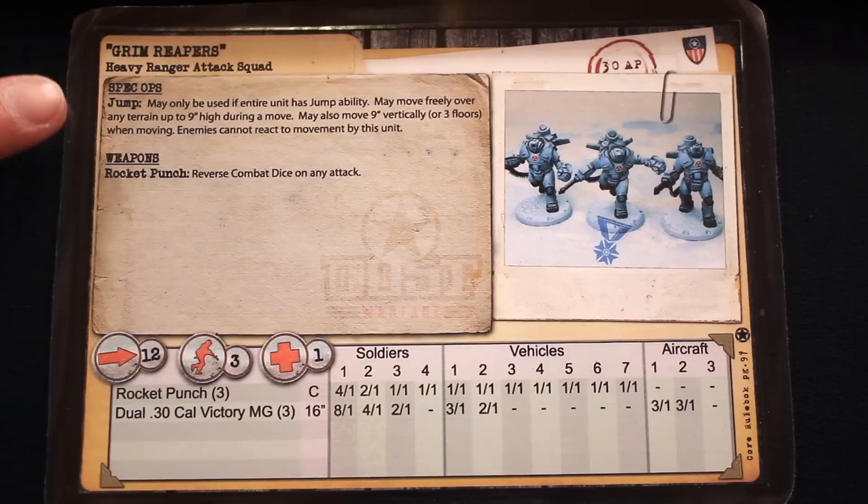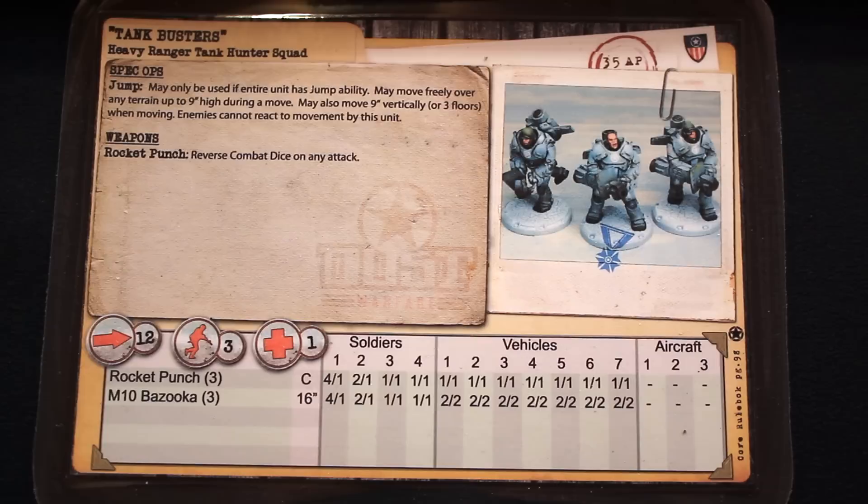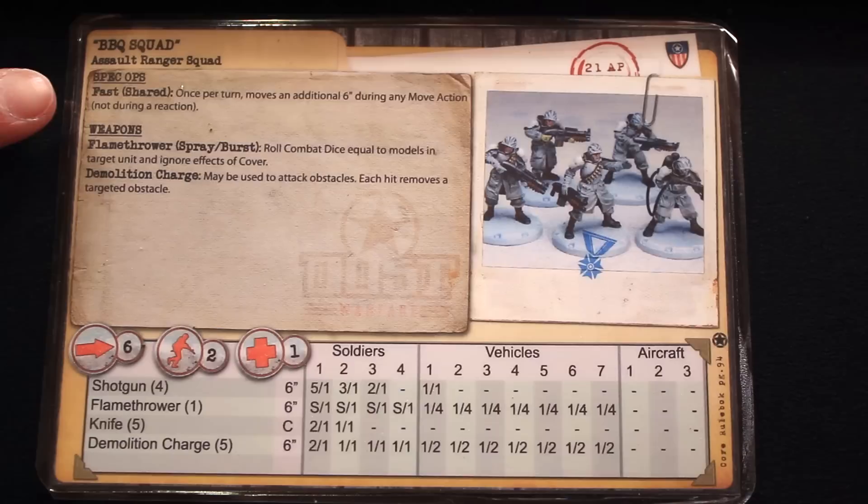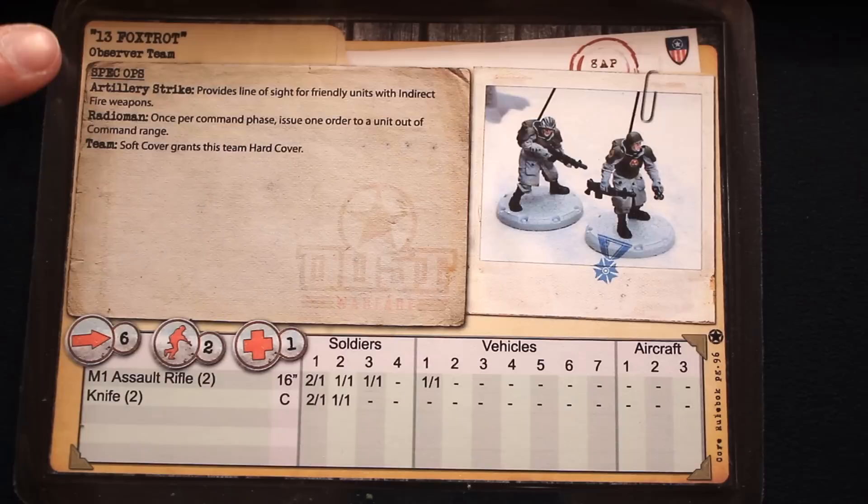The Grim Reapers also have the jump special ability and Rocket Punch, but they also have a ranged weapon. The Tank Busters have jump and Rocket Punch as well, but their ranged weapon is better for taking out vehicles. This unit is a little bit different — the Barbecue Squad. They have the fast special ability: any time they take a move action or a march move, they can move an additional 6 inches, though not during a move reaction. They also have a model carrying a flamethrower — you count the number of models in the target unit and roll that many dice, and the target unit does not get the benefit of cover.